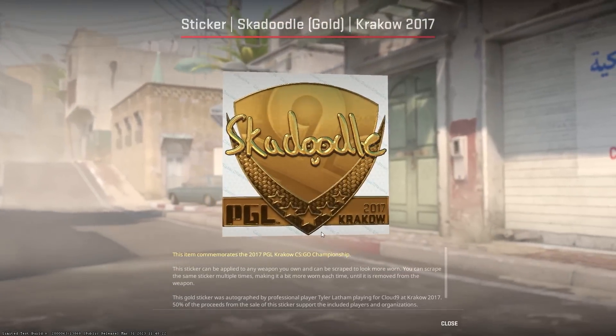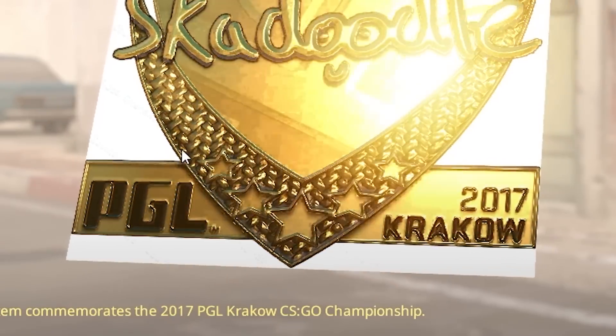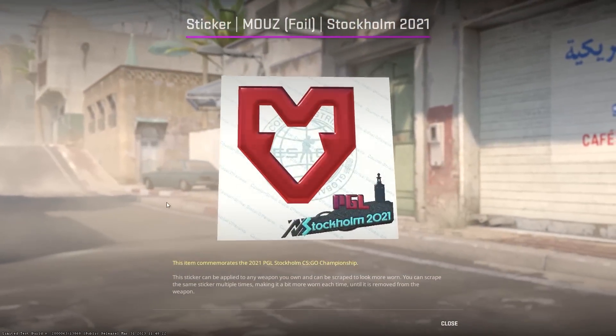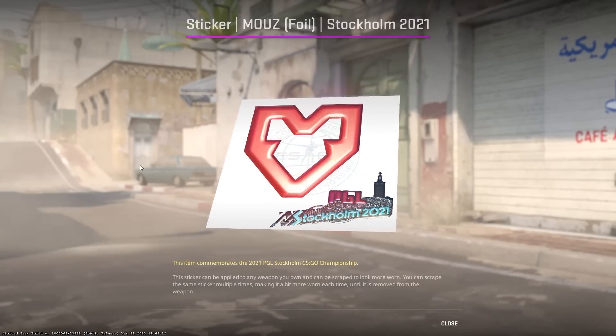Number thirty-eight: foil and gold stickers are now visibly beveled and actually look foil and 3D, because it looks like the sticker is sticking out of the paper — which is really cool.